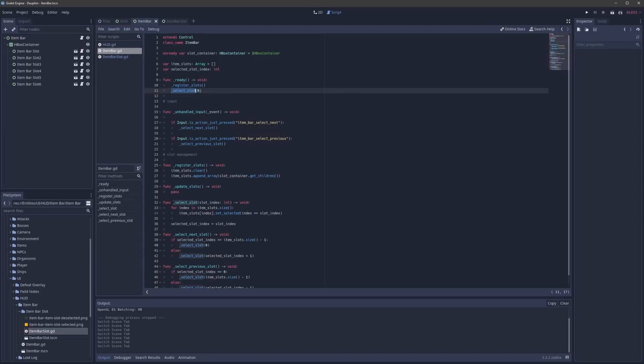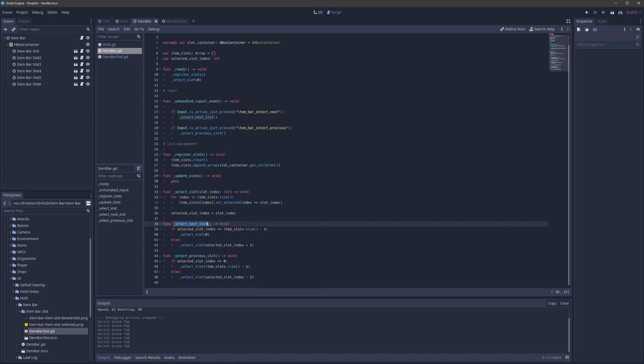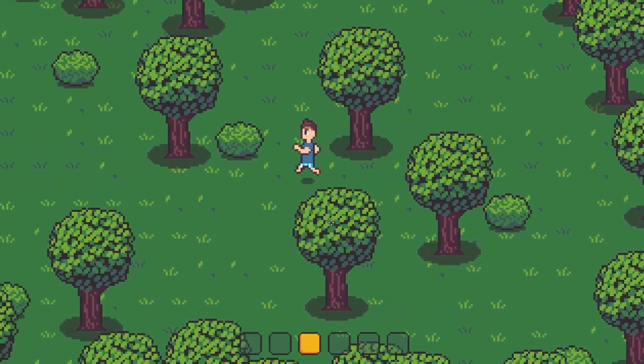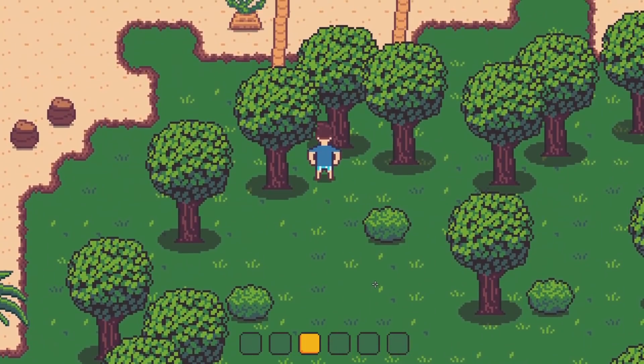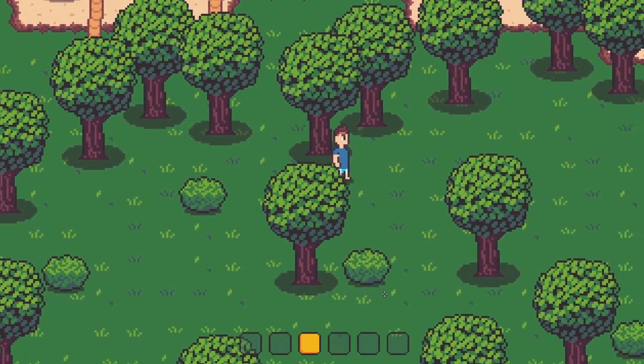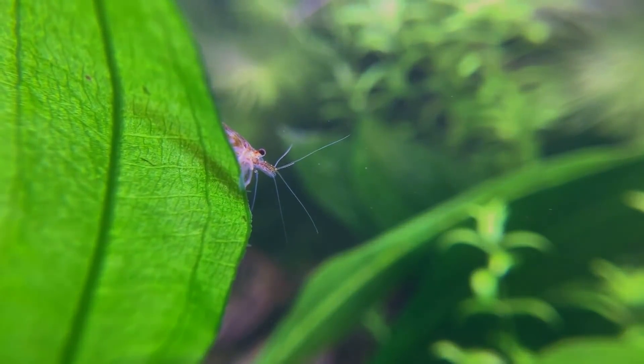Once initialization is done, we listen for input from mouse wheel up and mouse wheel down, which are mapped to two events in my project settings. When those inputs are detected, we call select_next_slot and select_previous_slot, which look at the selected slot and the array of item slots to determine which slot to select next and deselect all the others. Very pleased with how simple this was to implement. Of course, there's actually no data being stored in this item bar yet — that's going to be the tricky part, but I think that's a good task for tomorrow.